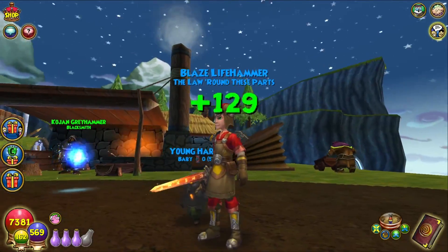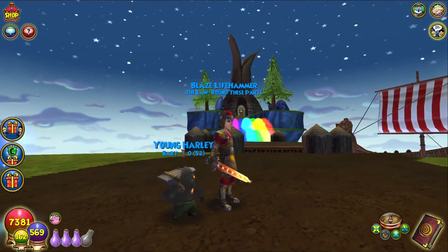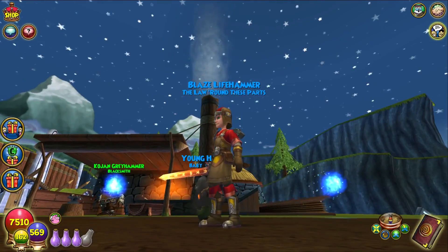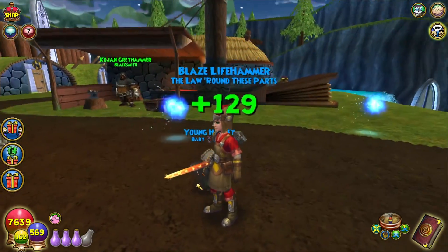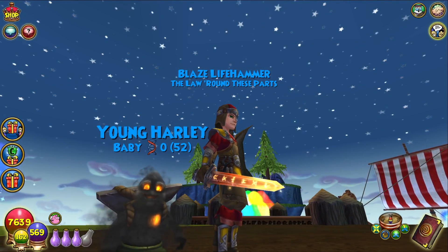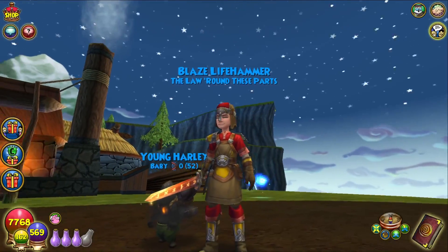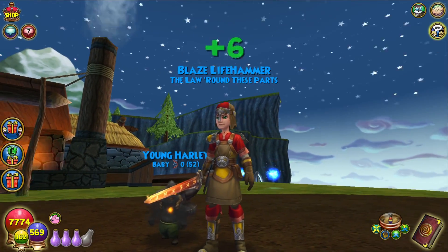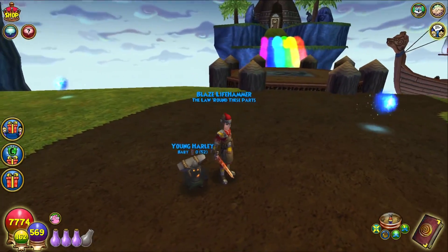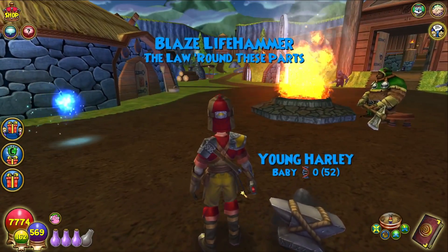I think the sword is really good. I could see a fire wizard — or any wizard to be honest — but it fits fire probably the most. I love the effects. They need to make more wands that have cool effects like that. So, cool wand. The gear is kind of just what I would expect — kind of standard, kind of basic. But the hammer on the back is a nice little addition.